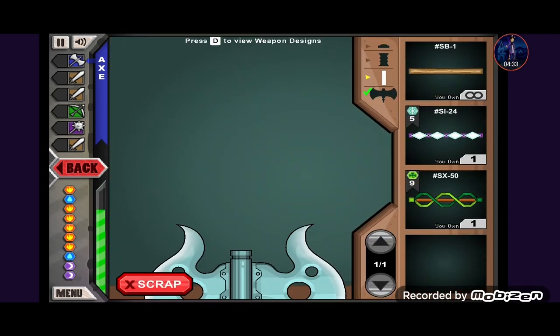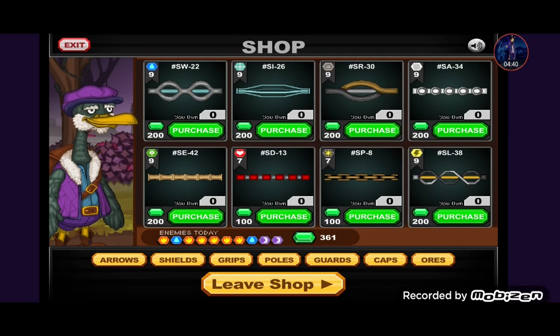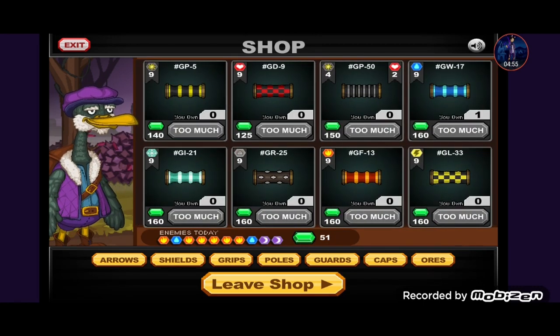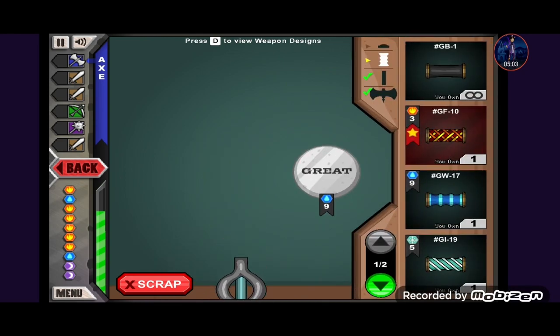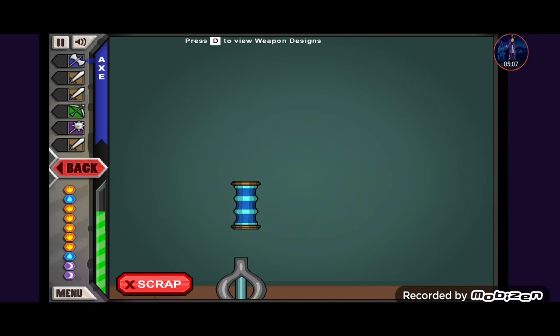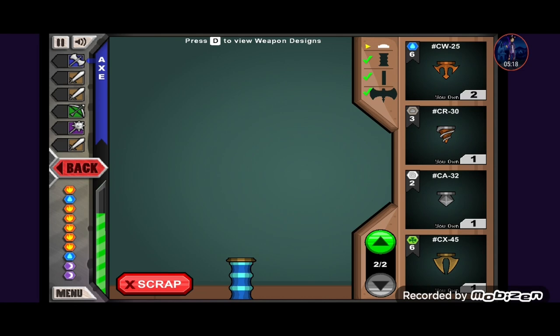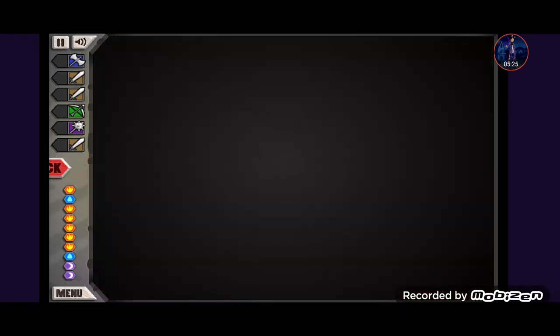I'm going to have to buy some water power stuff. There are water power poles at nine power — absolutely perfect. There's a water grip but I don't have enough for it, which is unfortunate. I already have a water type grip though, so my dragon axe will take care of the midnight problem as well as the water problem. Done — wonderful.